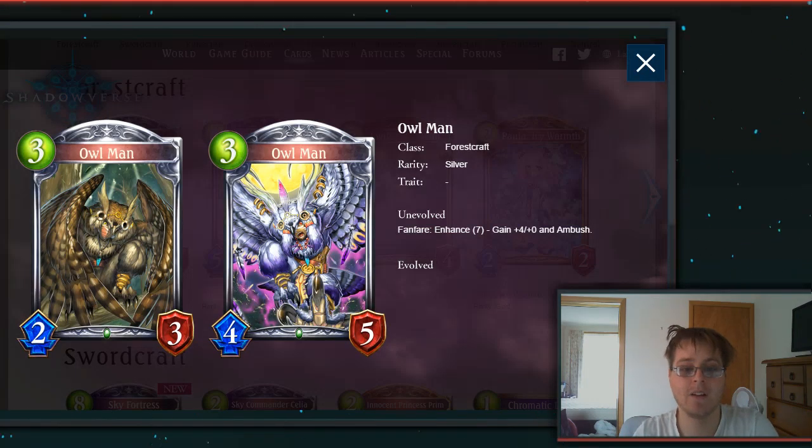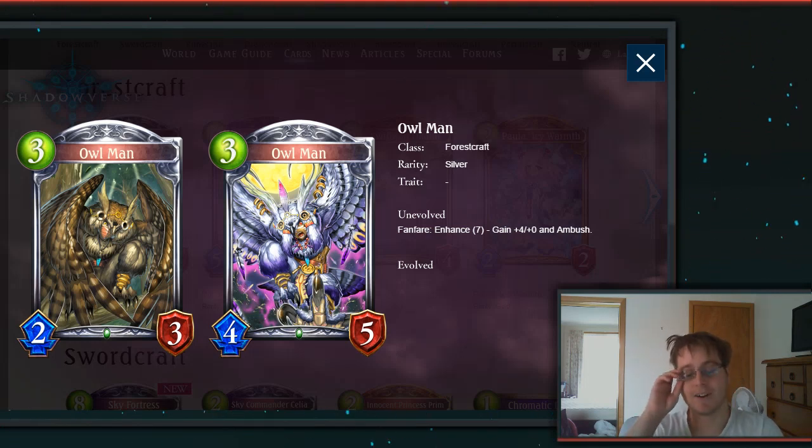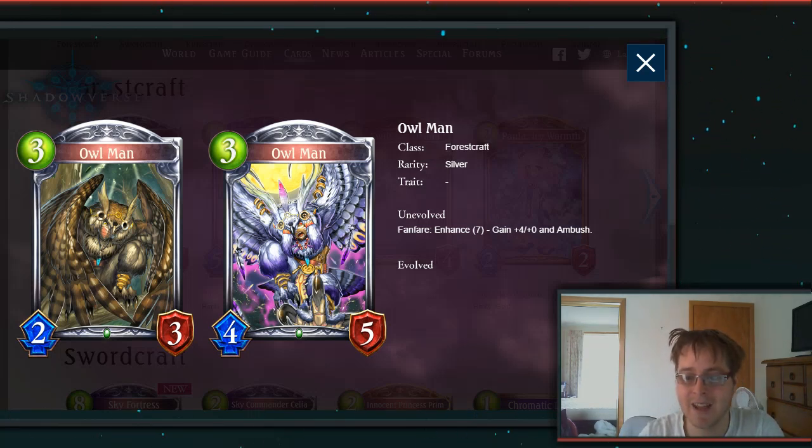Then we have the 3-drop Owlman — a beautiful card, just look at this guy. It's a 3-drop 2-3 Silver. Fanfare Enhance 7: gain +4 and Ambush. Basically a really solid Ambush card — I can see this working in some tempo deck. Probably still not the best card overall, and you're going to have some trashier ones, but it's definitely a fun one to try.